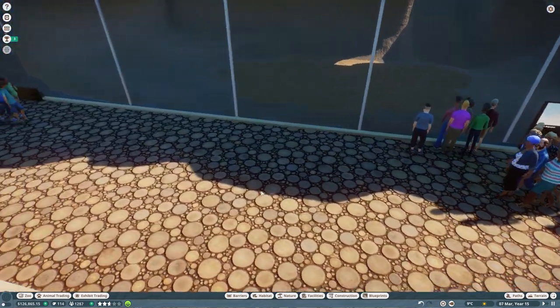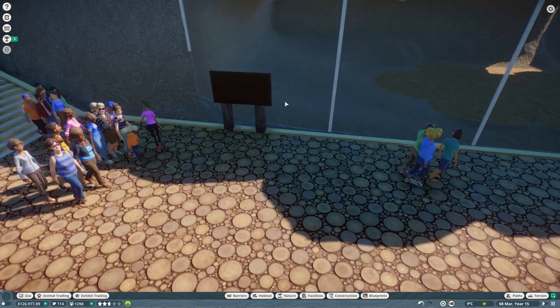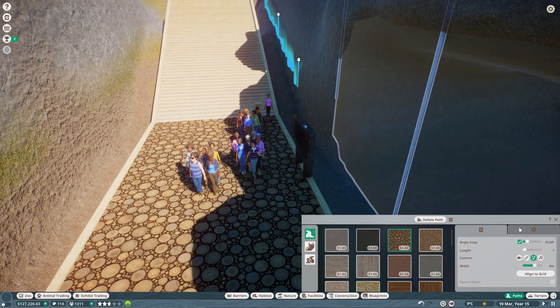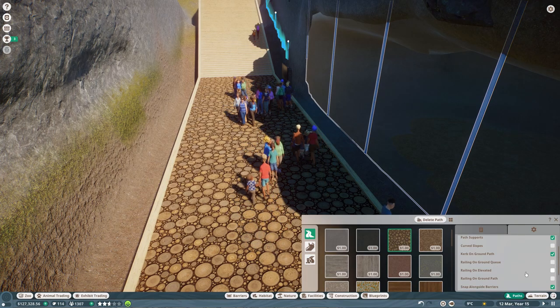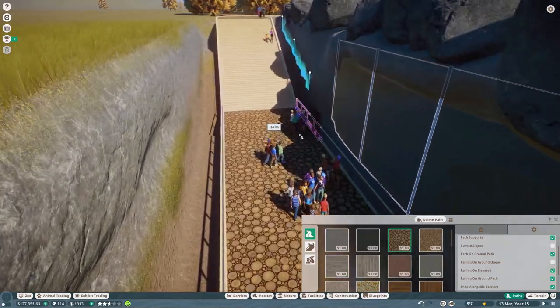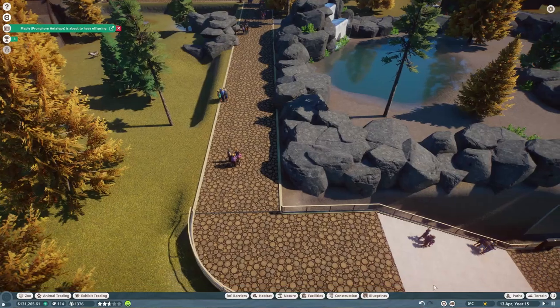I might actually put a little fence in here - actually I can edit the path to have railings. Railing on ground path and railing on elevated - look at that! Isn't that good? We've got railings the whole way around. That's what we wanted.